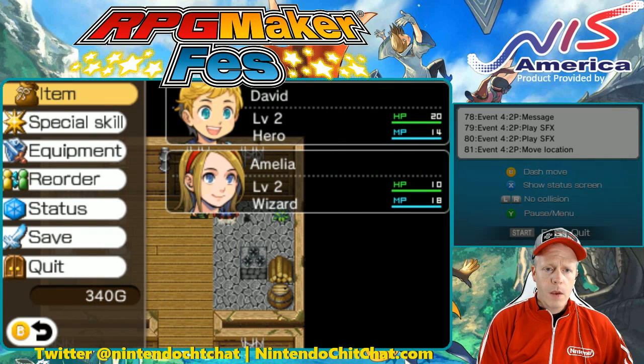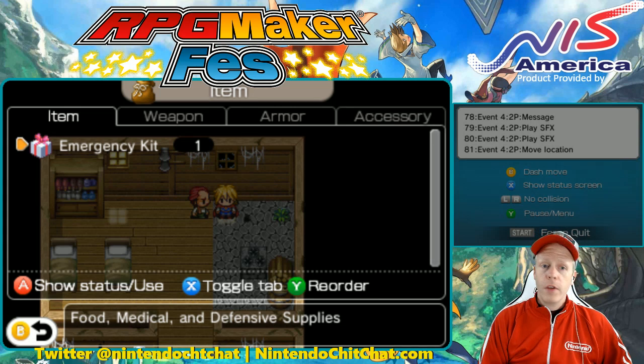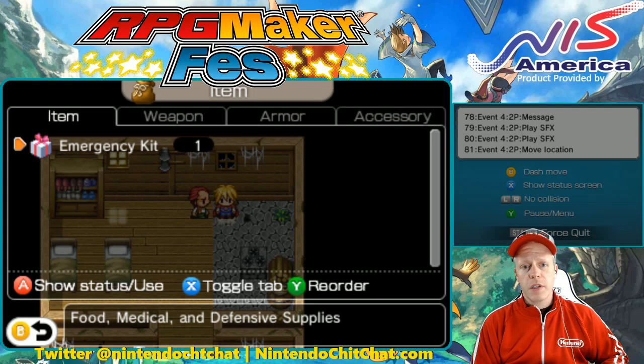As you see right now, we have that gold that we were given and the items here. At one time we had the courier note — that is no longer there because we gave that to James in Minbar. And now Mrs. Matilda gave us this emergency kit right here as well.